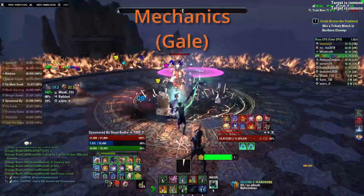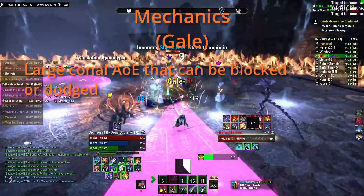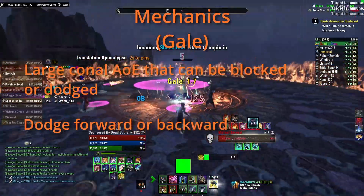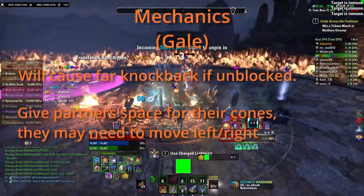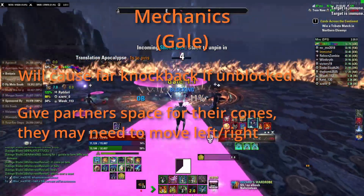Servant mechanics. Gale: a large conal AoE that can be blocked or dodged. If you dodge, either go forward or backward — rolling to the side can clip your teammates. If taken unblocked, it will launch your character far back, potentially out of the arena and killing you. Give your partner a lot of space if they have Gale, as sometimes you can't avoid moving left or right due to other mechanics.